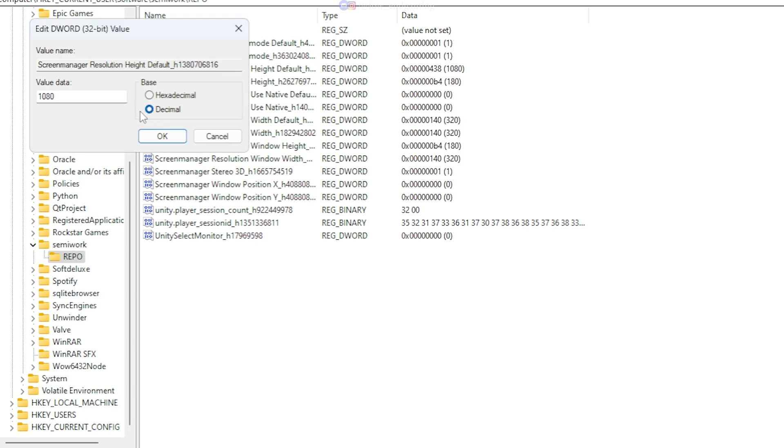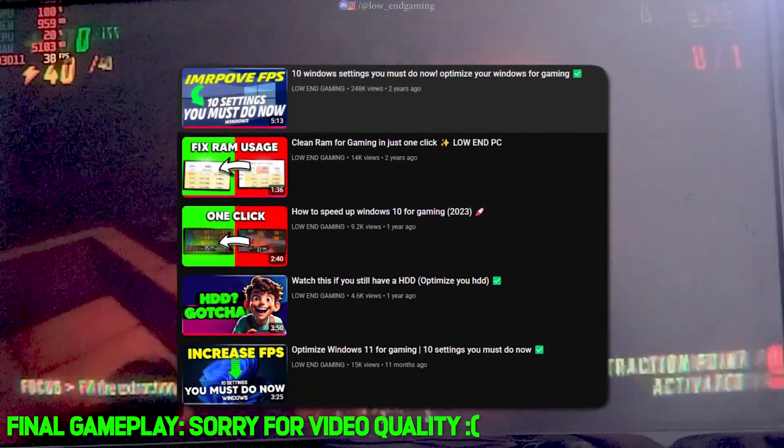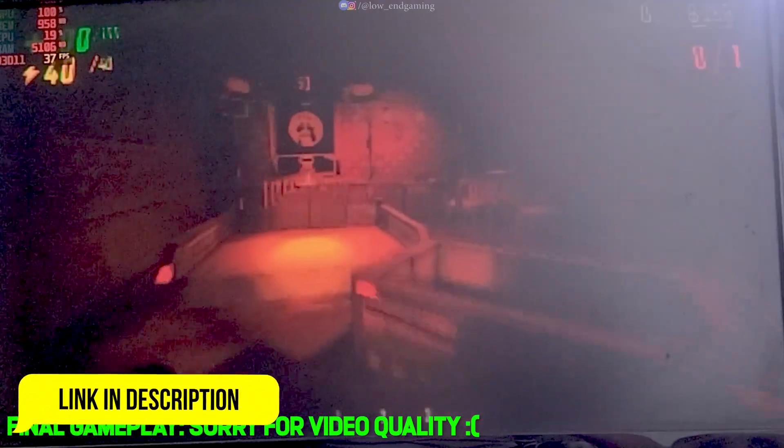That's it. Launch Repo and enjoy smoother performance. If this lag fix helped and you want to boost your FPS in Repo even further, check out my PC optimization videos. I share simple tweaks and settings to supercharge your gaming performance in just five minutes. Click the link below to watch them and enjoy higher FPS. That's all for this video — see you in the next one.